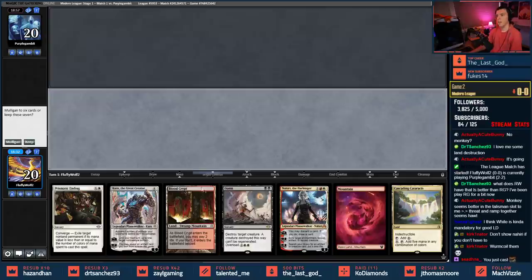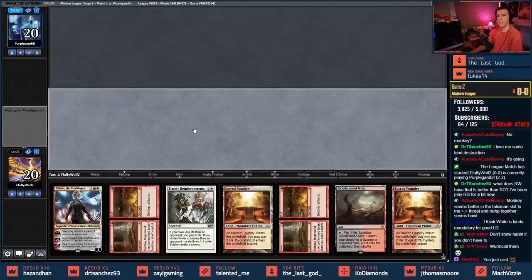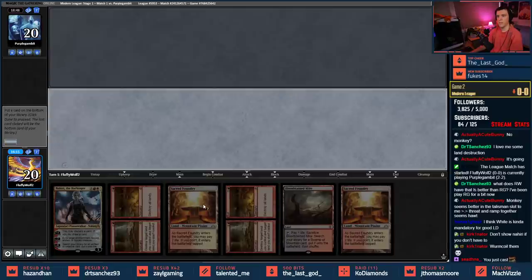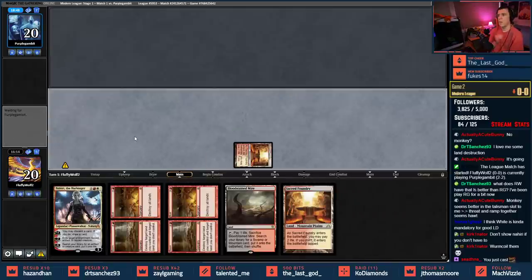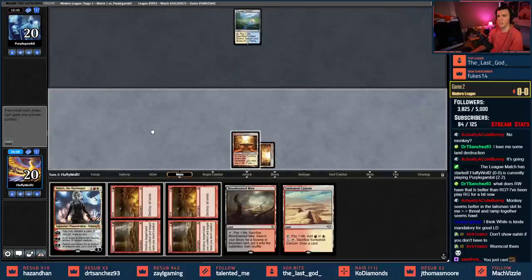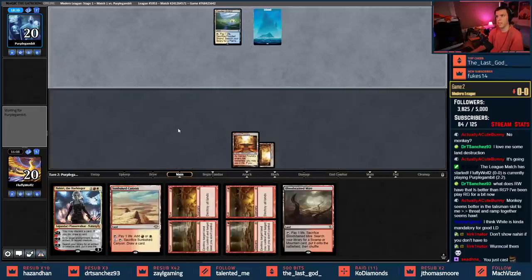No white, no land destruction either — I don't like this hand, let's mulligan. This looks better, we're gonna keep. I'm gonna get rid of the Timely. We can fetch and use the Bloodstained Mire as our Boom target — we'll keep that as an option. I'm expecting counters, which is fine — I can't hit this anyway. They just fetch with it.